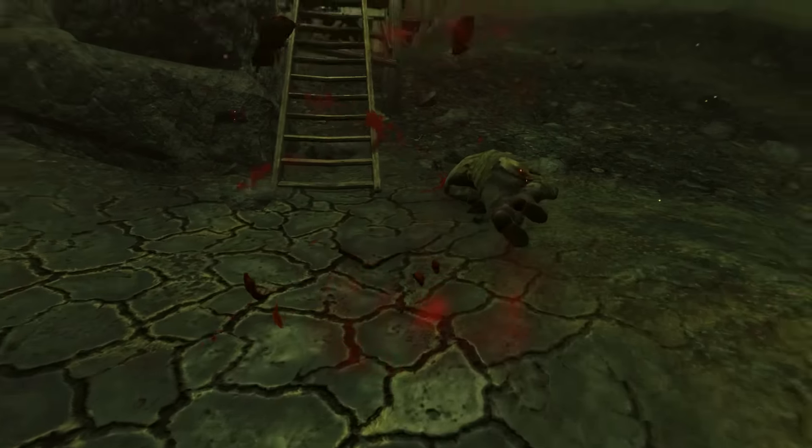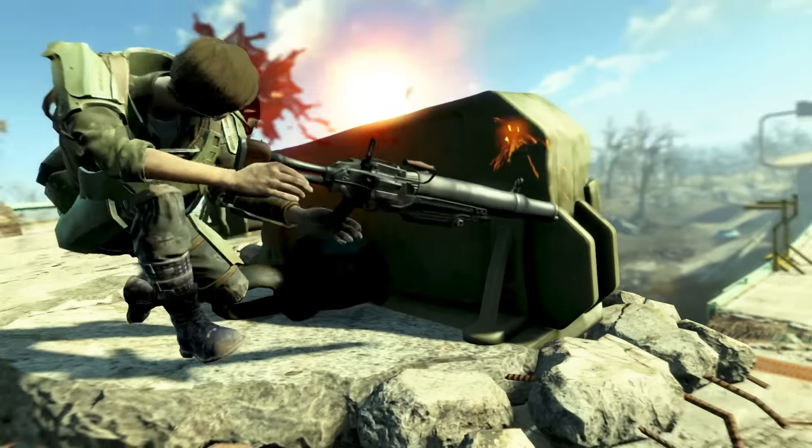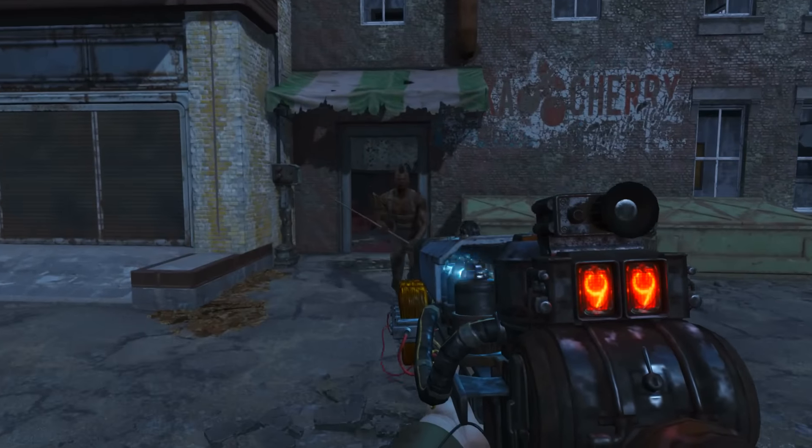Welcome back to Fallout 4 — my name's Camel and this video is going to be a walkthrough guide in which I will show you how to acquire the unique gauss rifle named the Last Minute.